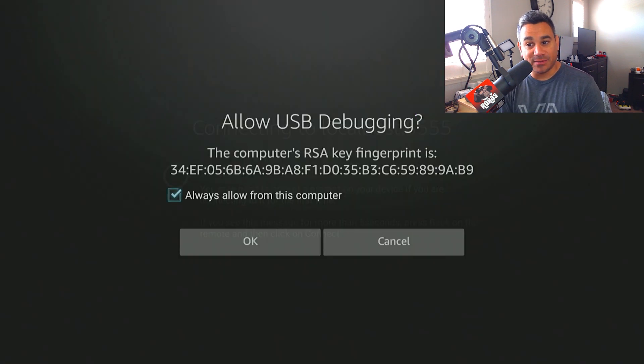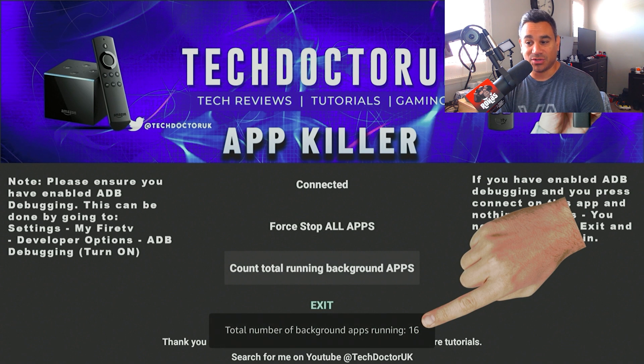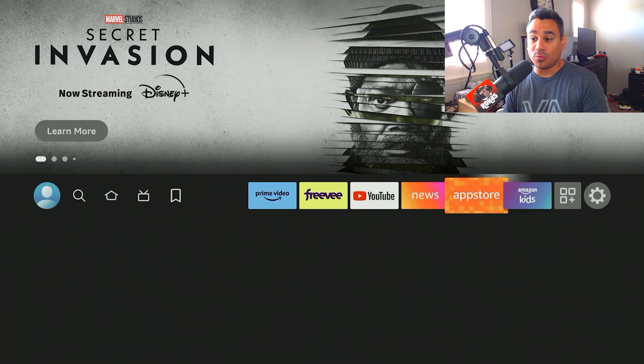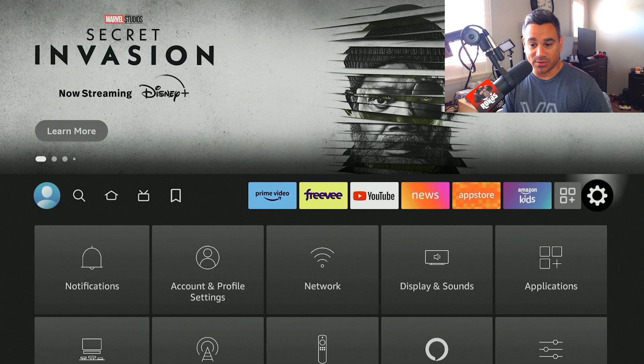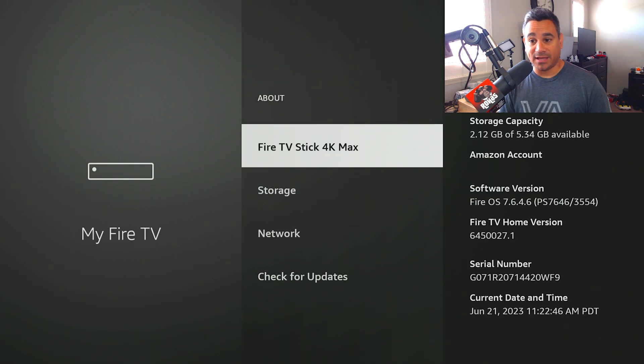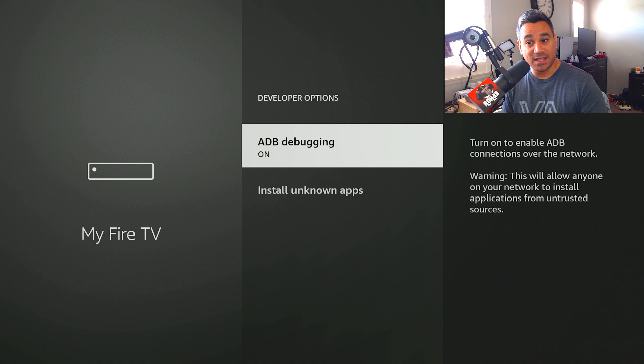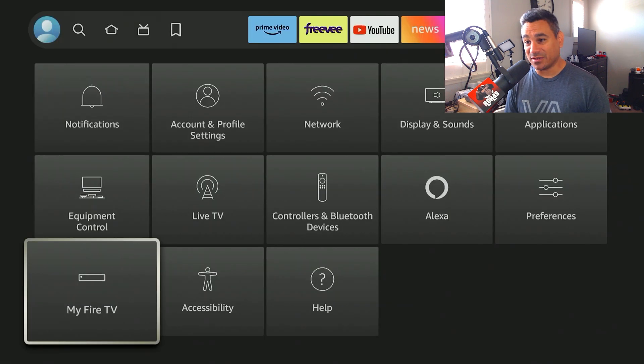Once you open it, it's going to say 'Keep Pairing,' connect to this device, allow ADB debugging — make sure that's on. Before you open the app, the first thing you want to do is go to Settings, then My Fire TV, then About. If you are not a developer, click on the first item — it might say Fire TV Stick 4K Max, Fire TV Cube, Fire TV 4K — click on it a bunch of times. At the bottom it says 'No need, you're already a developer.' If you don't have that, it's about seven times to turn it on. If you're already a developer, just hit Back once, then Developer Options, then ADB Debugging — turn that on. That's it.